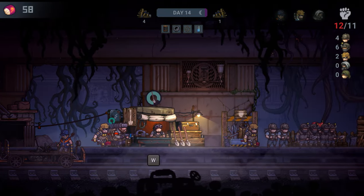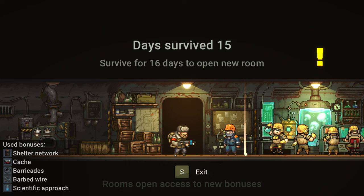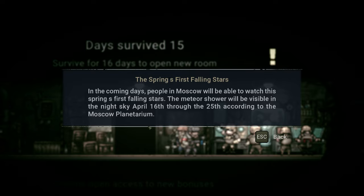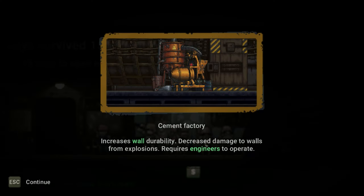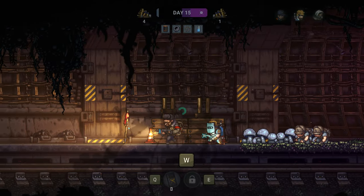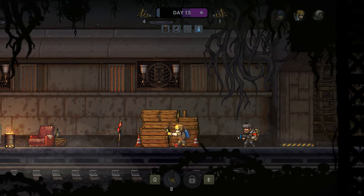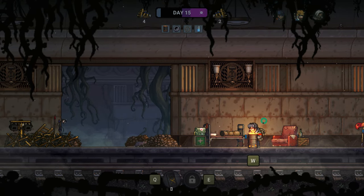Moving on to permanent upgrades — they're given when you survive for a specific amount of days. For example, the first one is around eight days and will fortify your walls. The unexpected part is instead of giving you a boost right at the start, it's added as a level mechanic. You'll need to station an engineer there to operate the upgrade, and it's not in your territory at the start. It's interesting, but who does it help? If you can reach the required days, maybe you could have pushed further without the help — unless you can't survive without it. Does the game expect us to replay a few times to unlock everything to finish the game? I don't know.